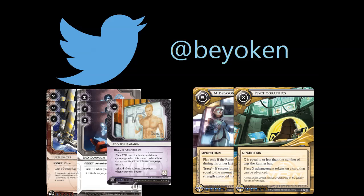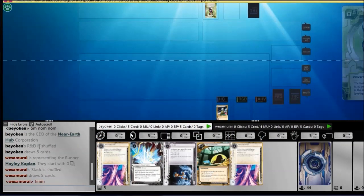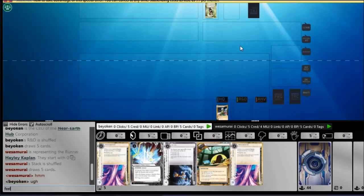Short of playing Whizzard or Valencia Scrubber, there's very little you can do to control asset spam, which allows the corp to gain a large amount of money to use on Mid-Season Replacements and Psychographics. That's the game plan. I'm playing this in Near-Earth Hub because I'll get lots of card draw, which means I can spam assets better.